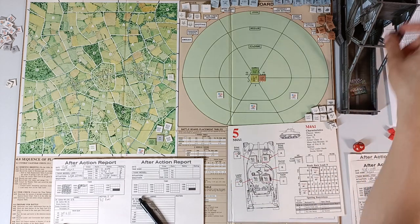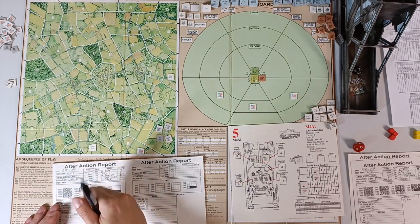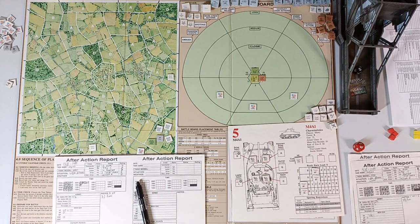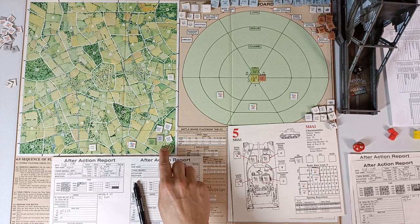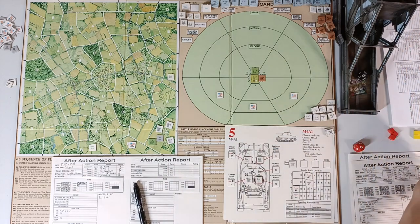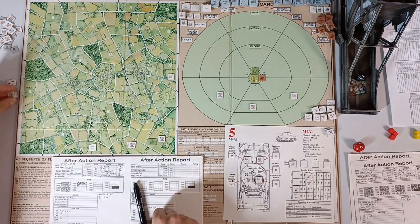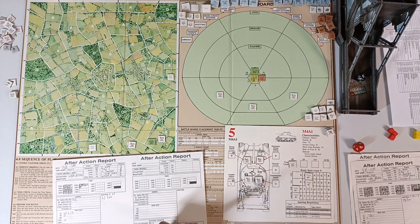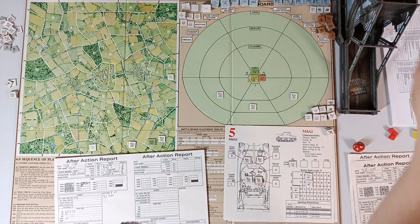I forgot to roll advancing fire — roll 2, so that's 1 .30-cal box and 1 HE round spent. We're down to 32 .30-cal boxes and 80 HE rounds, with 10 extra HE remaining. Combat occurs on 7 or higher in an A area — roll 3, no combat. We mark another victory point — our second captured area today.